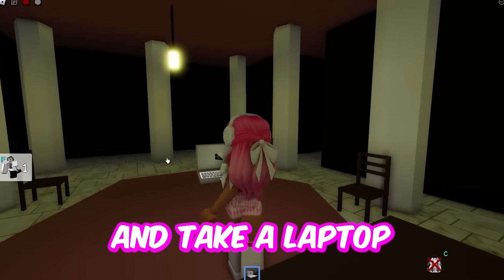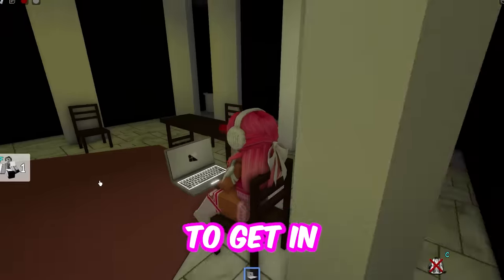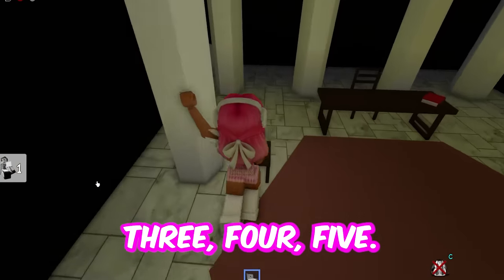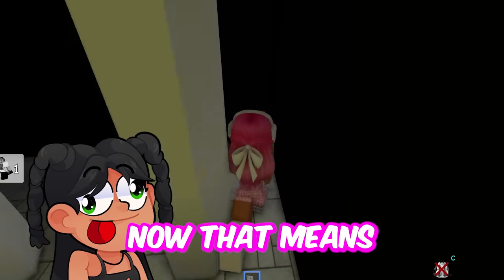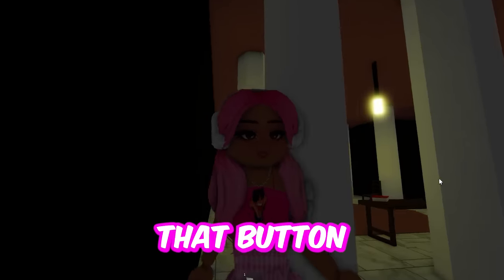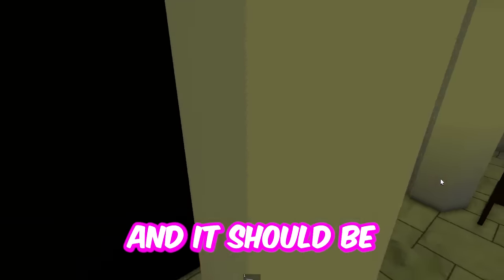Once you get here, you're going to go ahead and take a laptop, and you're going to get in all of these seats — 1, 2, 3, 4, and 5. Now that means somewhere there should be a button. There it is, and then you click that button, and that should open the secret room somewhere in the walls. Oh, I just found it.